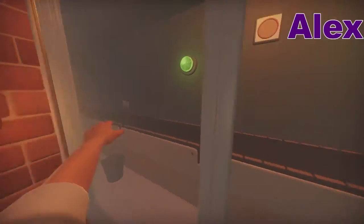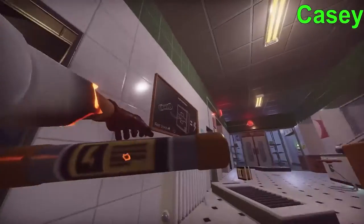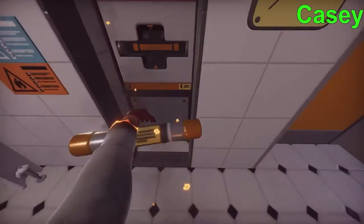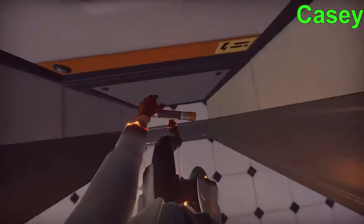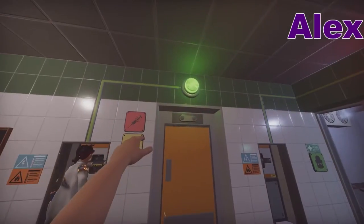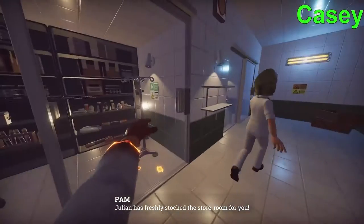That's your conveyor belt. I'm taking this fuse. I'm just going to smack it on the wall real quick. Get in there. There we go. She has freshly stocked the storeroom for you.